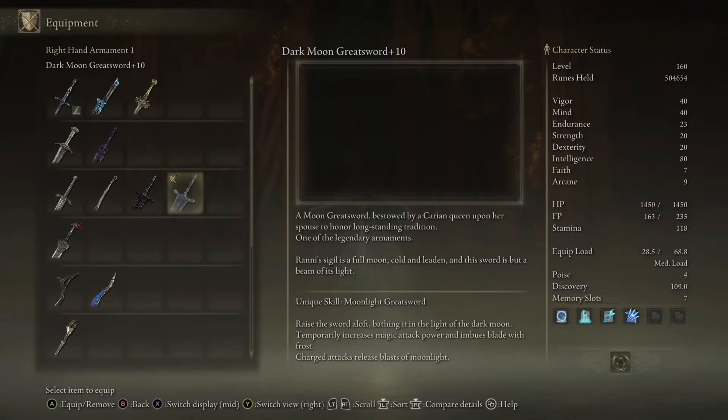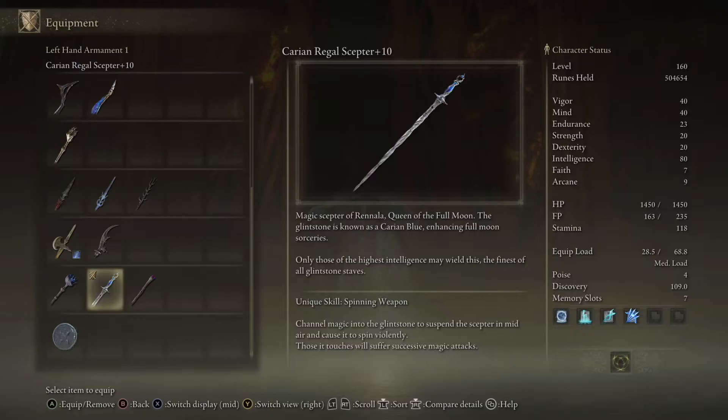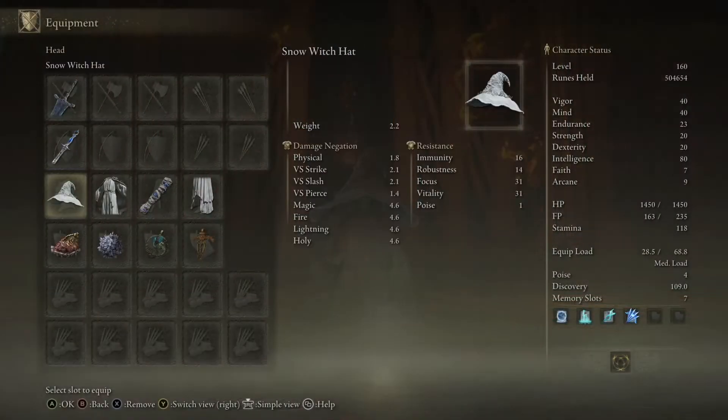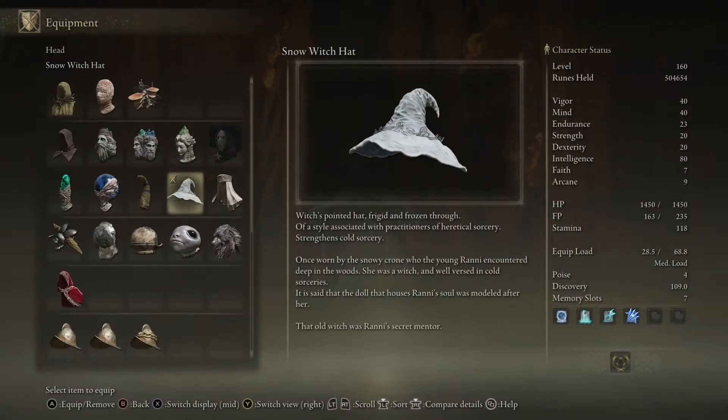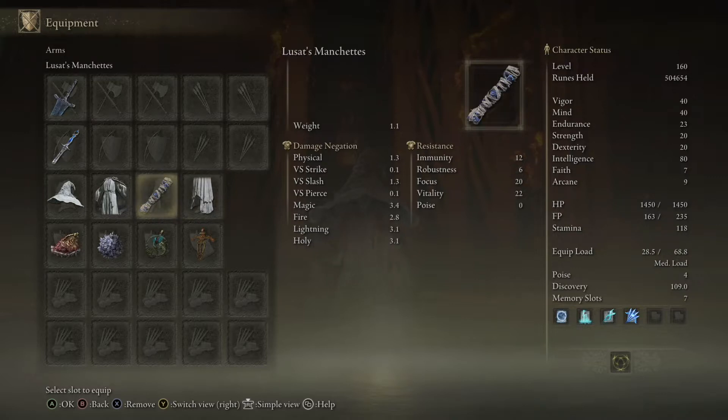On to the weapons. The Darkmoon Greatsword is a souls staple and is amazing with this build. It fits the Ranni character because Ranni actually gives it to you as part of her questline. The staff we'll use is the Carian Regal Scepter — Ranni's mother's staff — and it boosts the Ranni's Dark Moon spell that we'll use. The armor is Ranni's set, and her hat actually boosts Cold Sorcery for a further damage boost to Ranni's Dark Moon. Ranni's set doesn't have arms, so I like to use Lusat's Manchettes — I feel like it looks good.